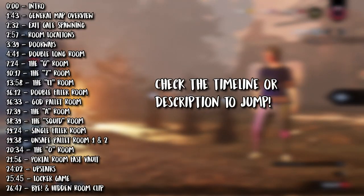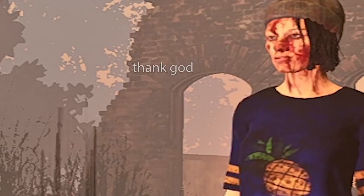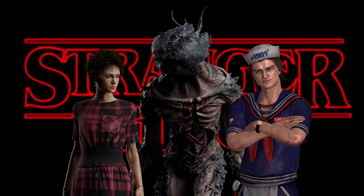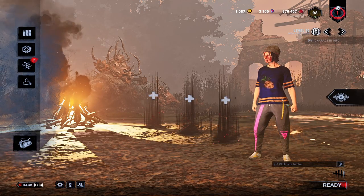Hey, what's up guys? Welcome back to another Dead by Daylight tutorial video. Today we're talking about Hawkins National Laboratory, which is the final indoor map that I have to cover on my channel. For anybody who doesn't know, that is the Stranger Things chapter with Demogorgon, Steve, and Nancy, though I assume most people are familiar enough with Stranger Things to know that, even if you haven't watched it.